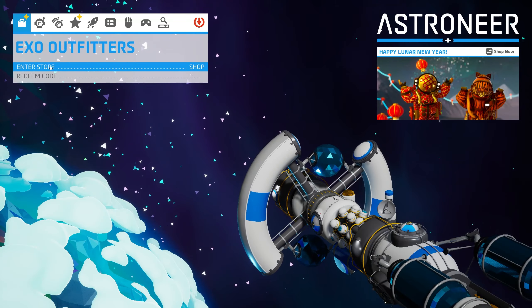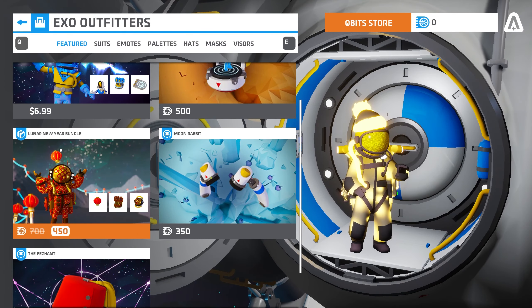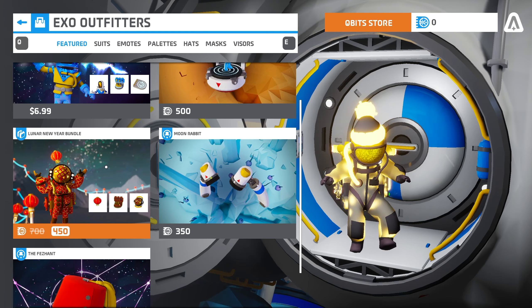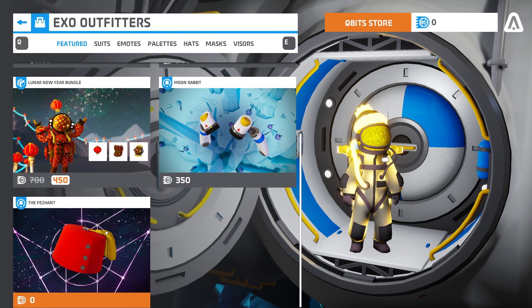So if we go to the store, we can go to the featured section, and it says that we have a Lunar New Year bundle. And we also have something called the Pheasant.